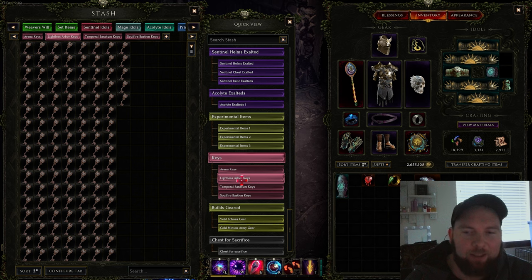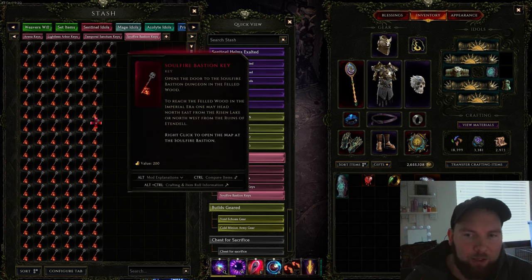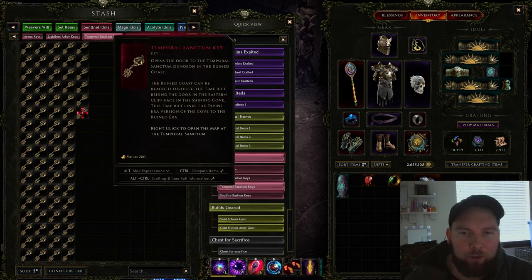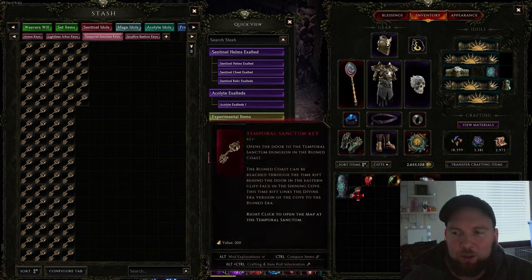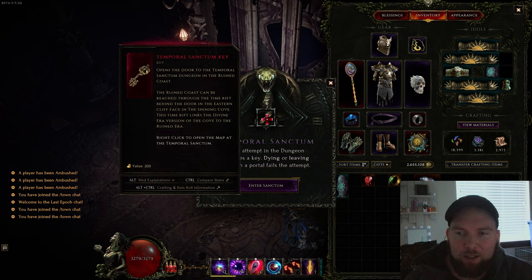The next key we have is the lightless arbor key. We also have the soul fire bastion key — another dungeon we'll cover in a separate tutorial — and then we have the temporal sanction keys.